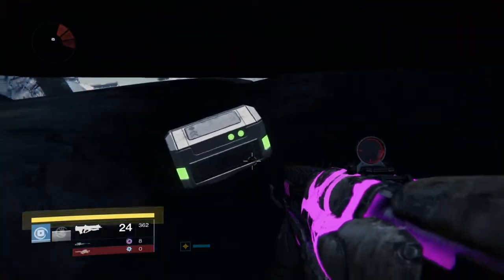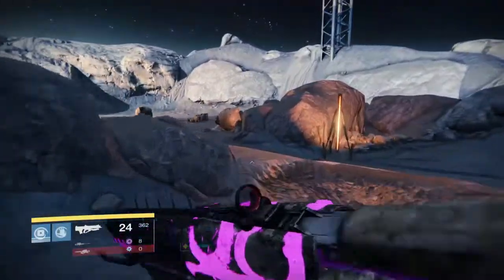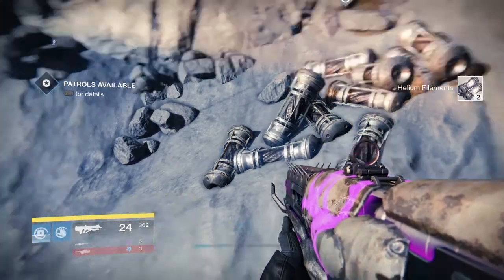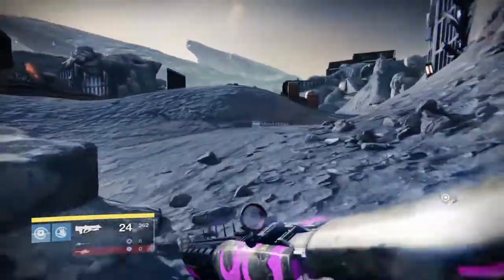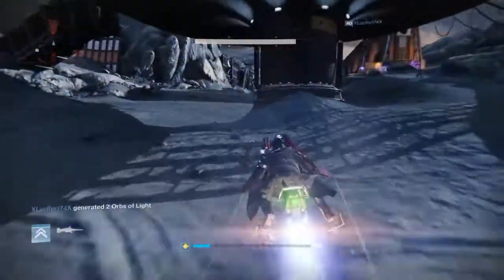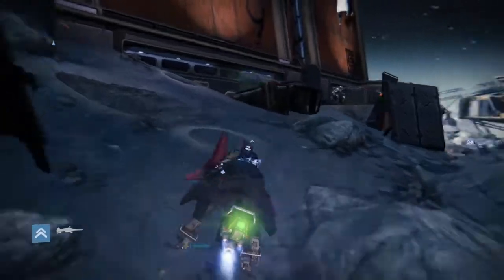All you have to do is spend your legendary marks and your planetary materials to get the legendary swords from Lord Shaxx in the tower, the crucible handler. You want to infuse them up to 280 light, which will allow you to unlock the quest. Go to Eris Morn, right next to Shaxx in the tower — she will tell you to talk to Lord Shaxx, and Shaxx will give you the Essential Elements quest. It skips 90% of the quest line currently.